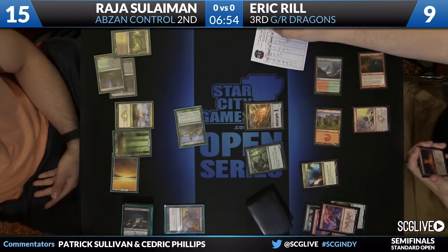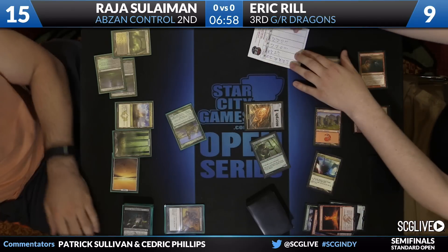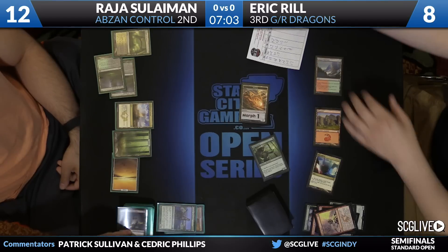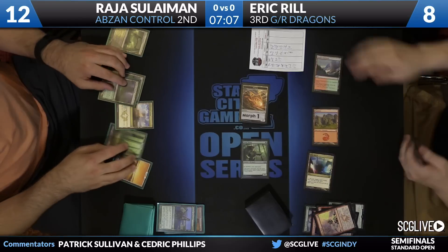There's a Draconic Roar. We're feeling storm for the track, and now Crater's Claws is going to finish off that Courser. Looks like Reel wants to slow down any Courser advantage. On top of that, he just wants there to be one less attacker in play.